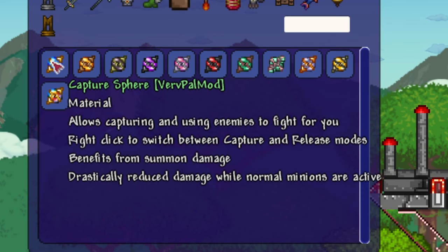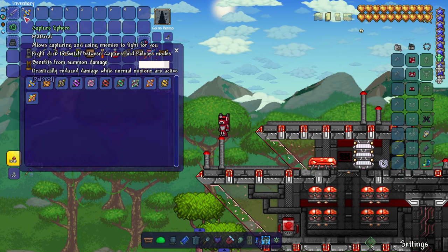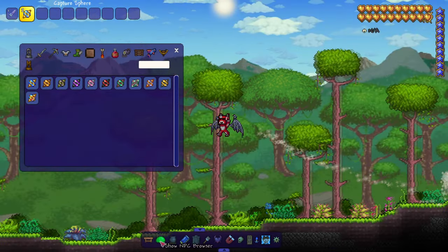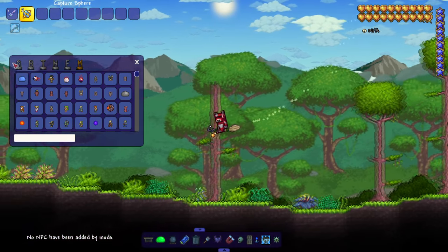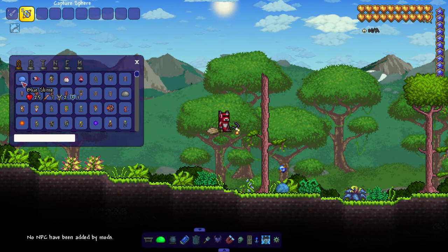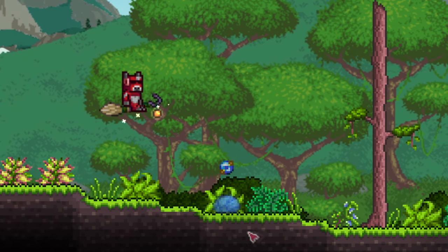Right click to switch between capture and release modes. It benefits from summon damage and drastically reduces damage while normal minions are active. I personally enjoyed Palworld — I did a nice long playthrough with friends too. If we bring in some slimes here, boom, you can see the little Pal Sphere symbol over his head.